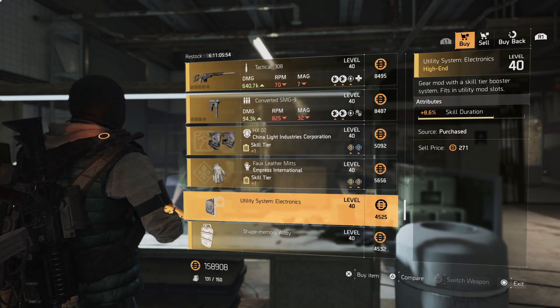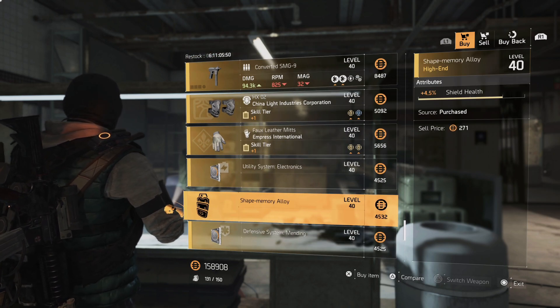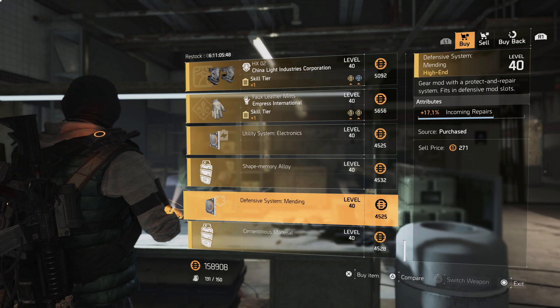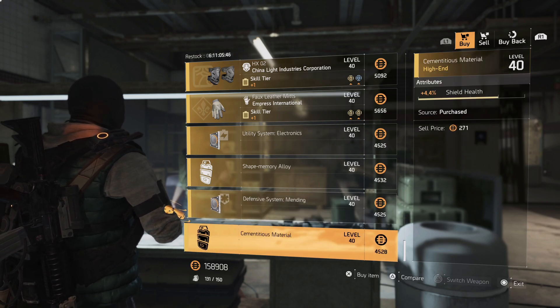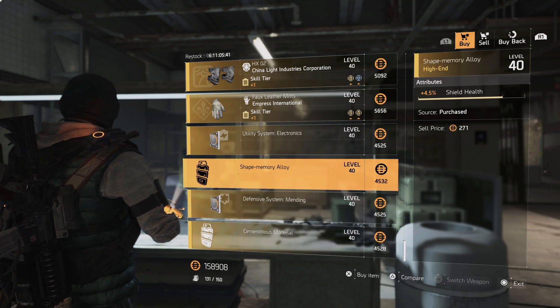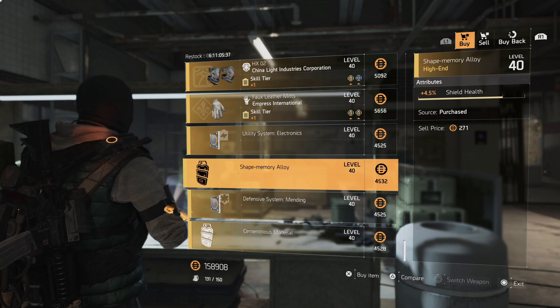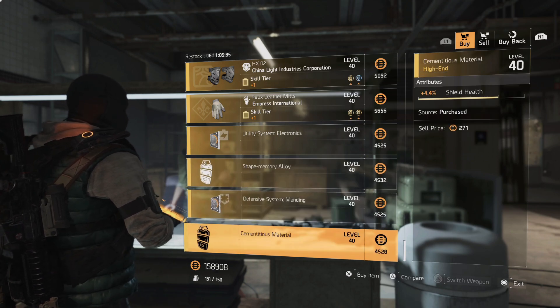There is a skill duration mod here for 8.6%, a shield health mod for 4.5%, incoming repairs at 17.1%, and another shield mod for 4.4%. These are actually two different mods. If you're missing the two shield health mods — or missing one or the other — I'd recommend grabbing one of these.